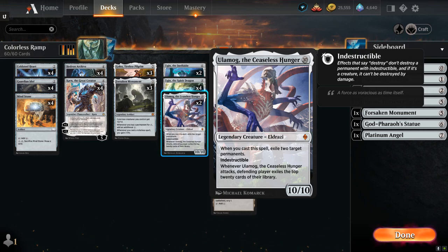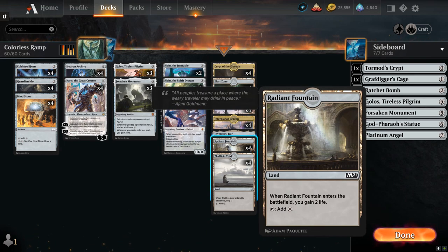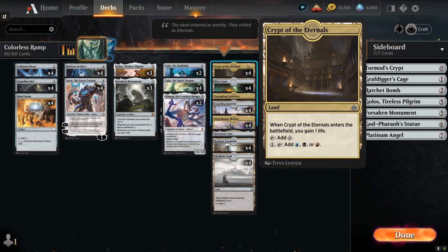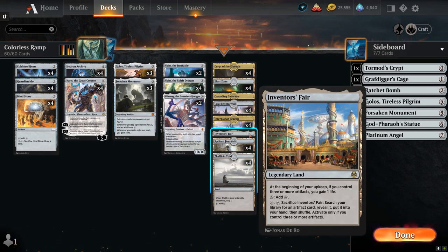The mana base has a whopping 26 lands despite all the artifact ramp, because we really cannot afford to miss a land drop. We have some built-in life gain: four copies of Radiant Fountain gains two life when it enters, Crypt of the Eternals gains one life and also makes colorless mana for Forsaken Monument, and Interplanar Beacon gains one life whenever we cast a Planeswalker spell — with ten Planeswalkers in the deck this adds up. We also have a singleton Inventors' Fair, which is legendary and gains one life at the beginning of upkeep if we control three or more artifacts, and can be sacrificed for four mana to search our library for any artifact card.